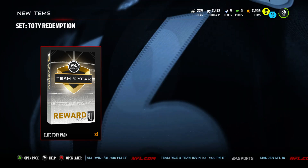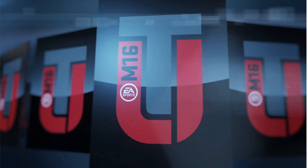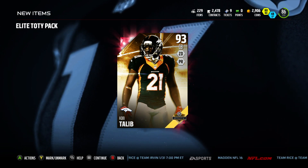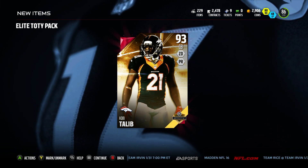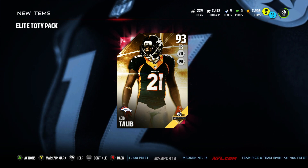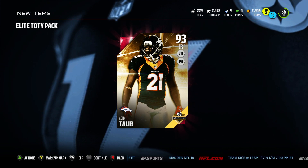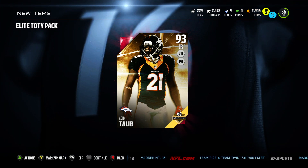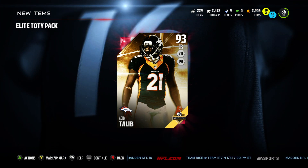I hope it's not a quarterback - I'm good at quarterback right now, got two over 90. A corner - Aqib Talib! That is definitely a position of need, so I'm glad it came out as something I could use in my lineup. That'll significantly help my defense.